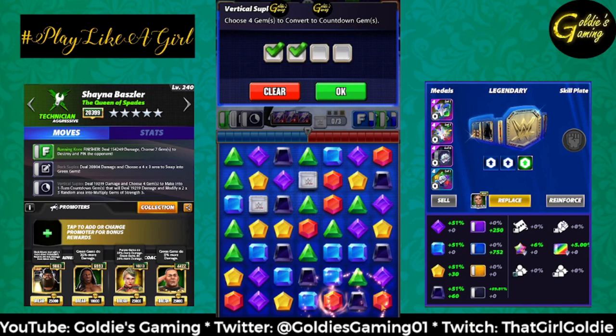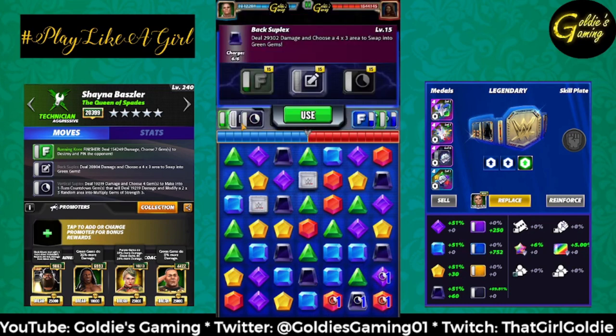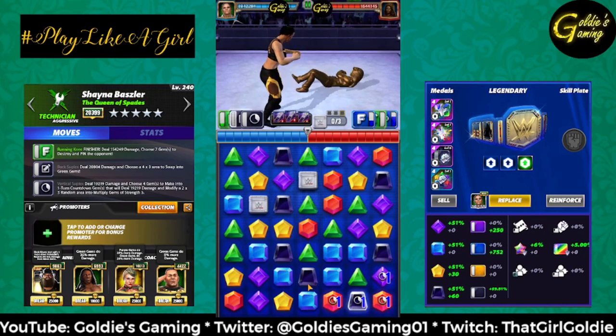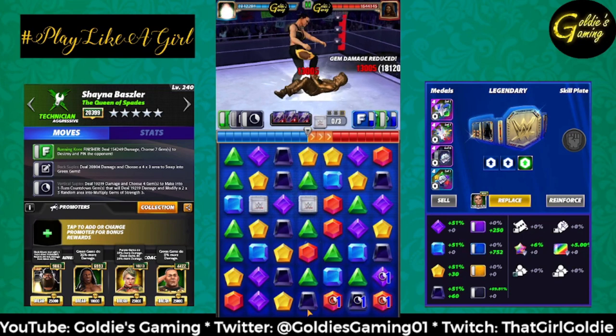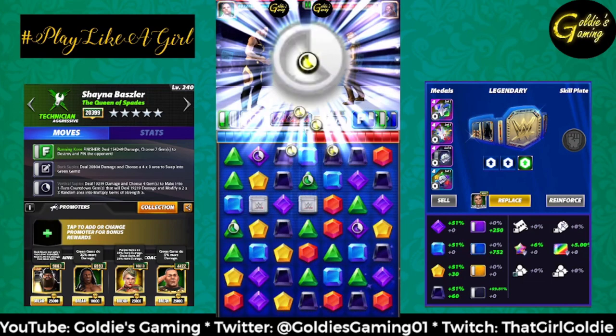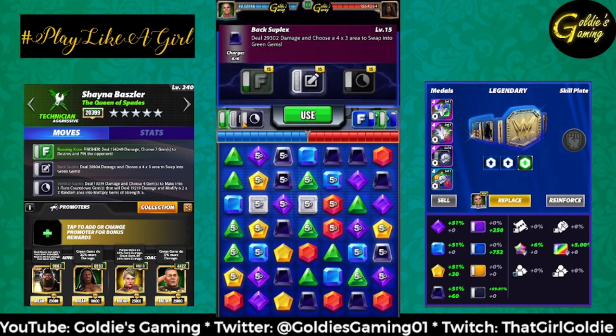I'm going to hit the vertical suplex and choose countdown gems somewhere she hopefully won't break. Then I'm going to wait until the countdown gems go off, and then place the 4x3 area over the multiply gems it throws down. The hope is that we'll just have a big pin.